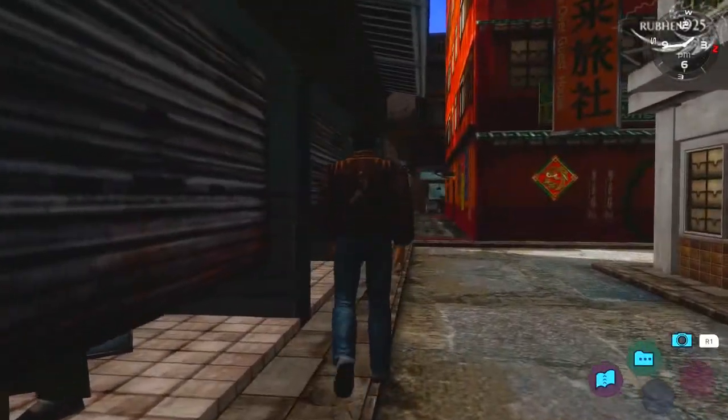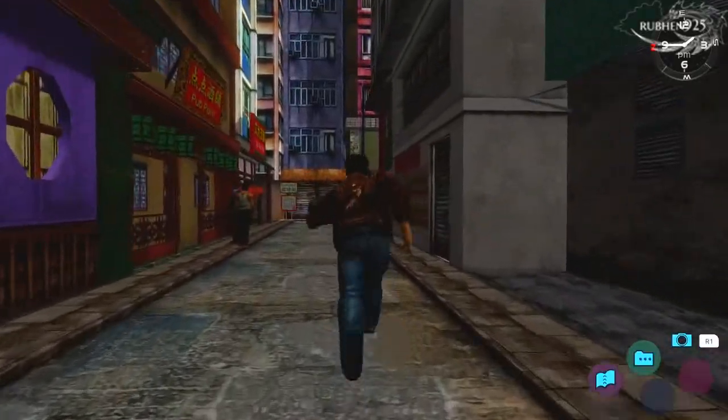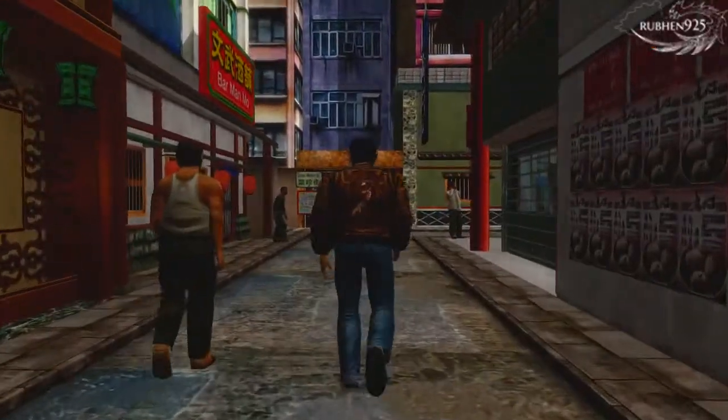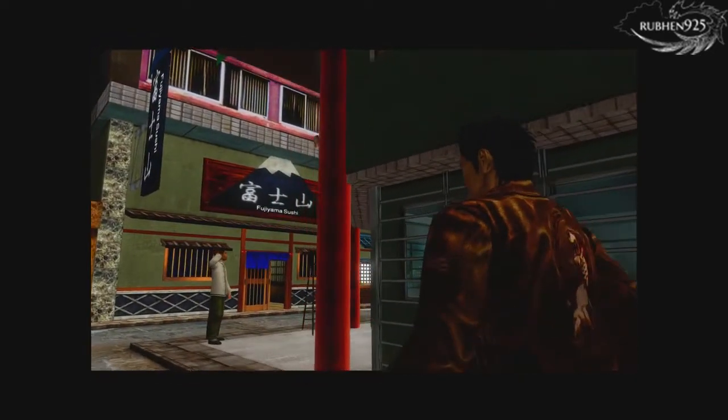Hey guys, it's Ruben here with a trophy guide video for the HD remastered version of Shenmue 2. The trophy is called Good Samaritan, which requires you to help straighten the shop owner's sign beside the Come Over Guest House in Wan Chai.